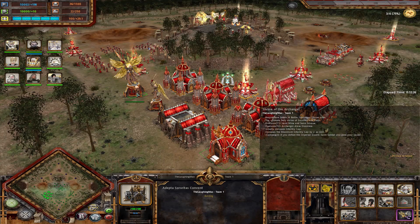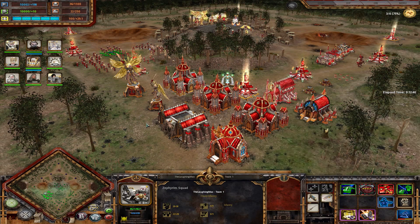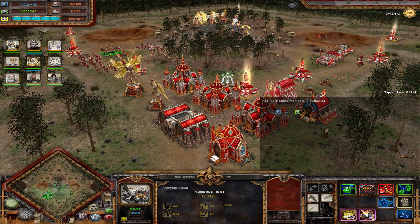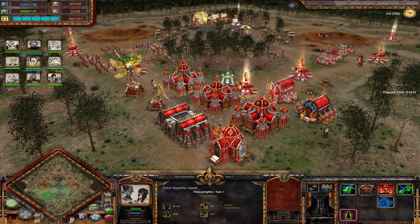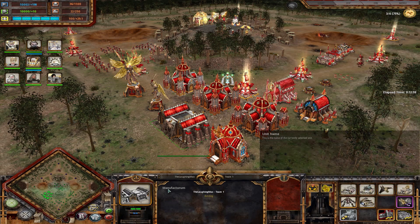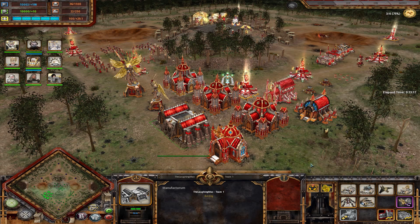The Shrine of the Archangel not only increases your maximum by two but also your standard by four. Some squad leaders also increase the squad cap — these are Imagifiers, which give plus one, and the Mistress from the Repentia sister squad also increases the squad cap by one. Vehicle cap is increased similarly by upgrades. You get five vehicle cap for building the Manufaktorum, which has three upgrades that increase the cap by plus five each. These also have a secondary effect: they increase the production rate of all your vehicles.